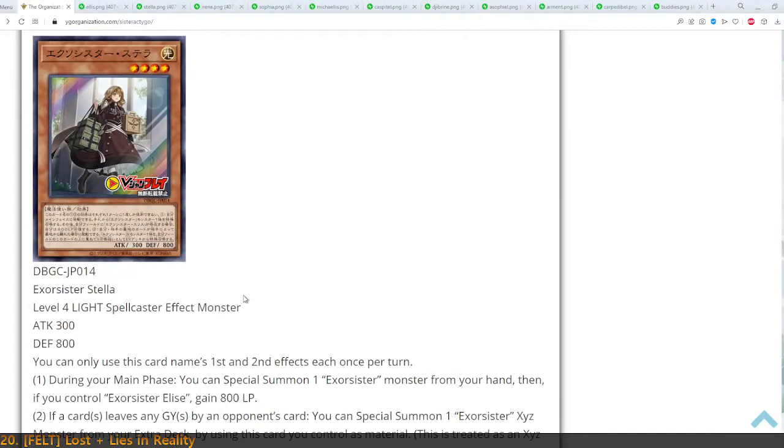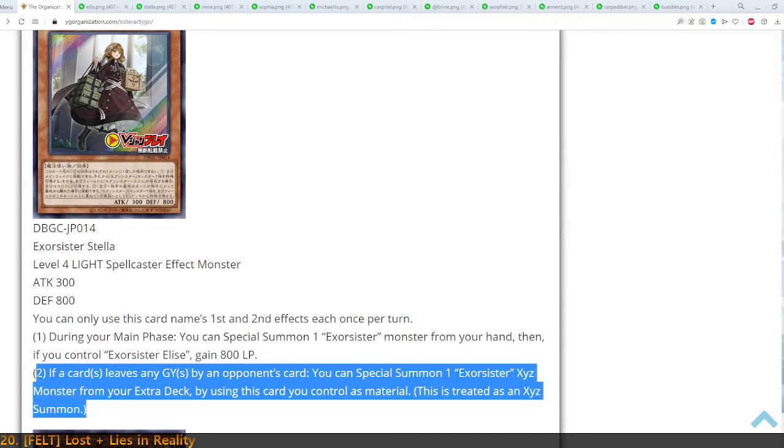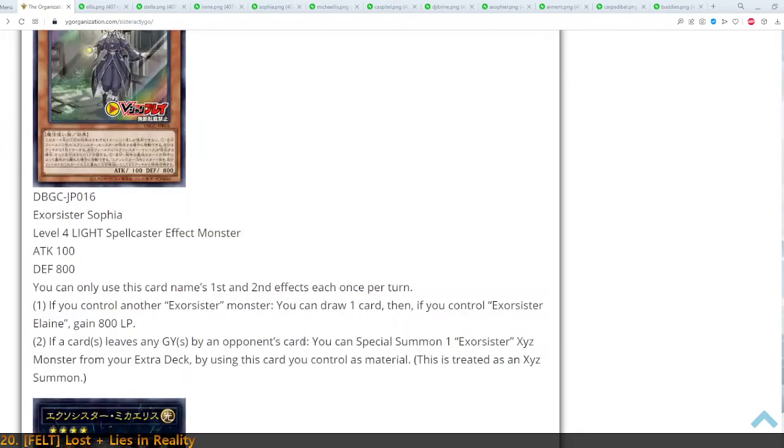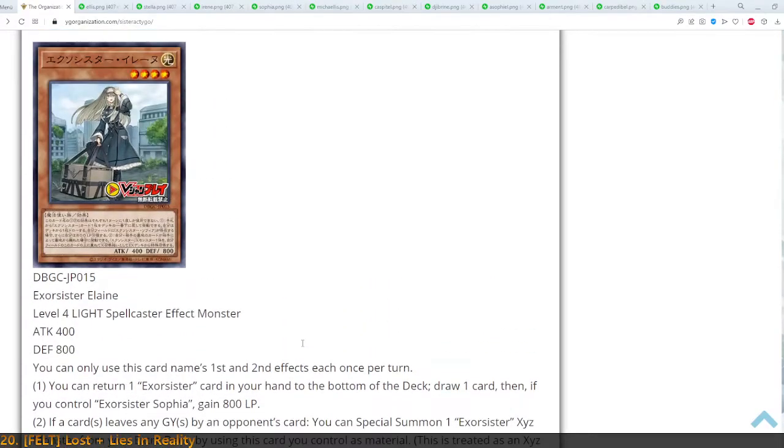Next up, we've got Stella. She can Special Summon one Exorcister from your hand. Then, if you control Elise, you gain 800 during your main phase. And she has the same second effect as Elise. So this is going to be a recurring theme — the other two monsters will also have that very same effect.